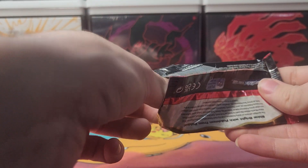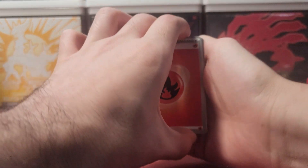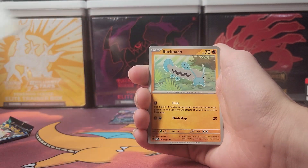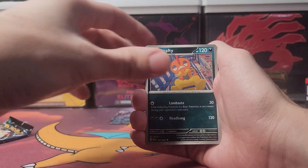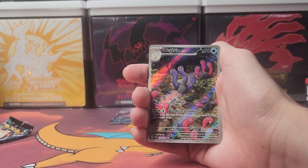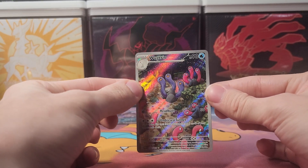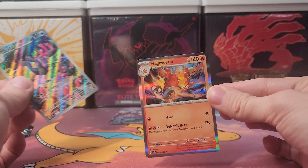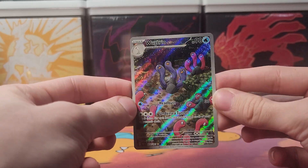Two more packs to go this month — once a month we take a booster bundle and do the blitz. Got a Fire Energy, followed by Rare Candy, Tandemaus, Barboach, Nymble, Whimsicott, Scrafty, Swoobat, a reverse holo Lechonk — a Wugtrio shiny! There we go, another shiny hit, and this one is a full illustration art. Let's take a look at this Wugtrio Illustration Rare right there.